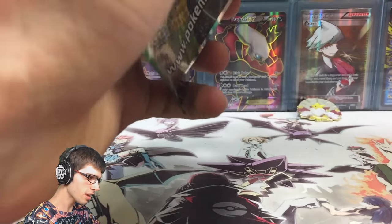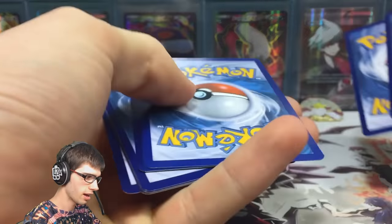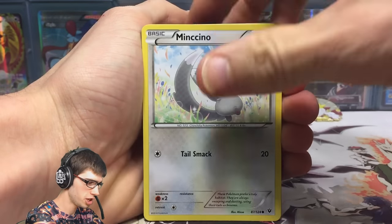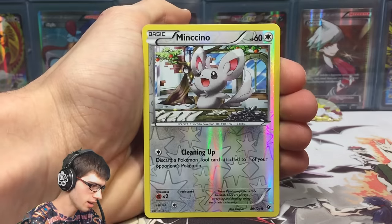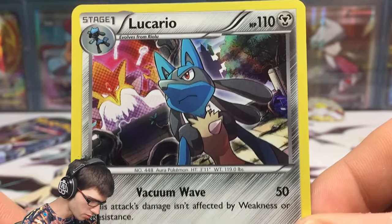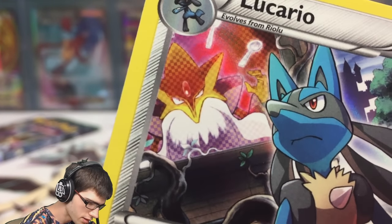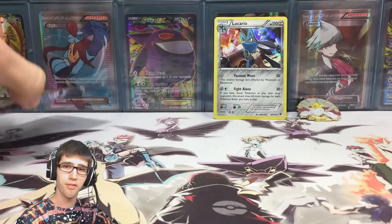Let's get into pack number two — pack two can potentially come through for us today. We've got a Jigglypuff, Riolu, Druddigon, Snubull, Minccino, Loudred, Alakazam Spirit Link, Wormadam, a Reverse Minccino, and a Lucario holo! Pack two did come through for us today. It's got 110 HP with Vacuum Wave and Fight Alone. One of the cooler-looking holos in the set — I love the little Alakazam easter egg chilling in the background. Looks pretty epic.